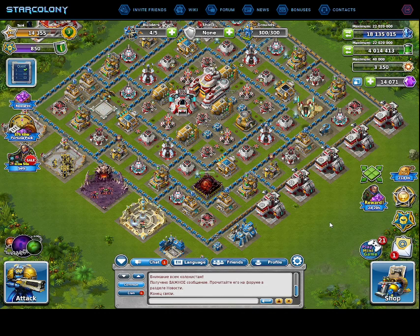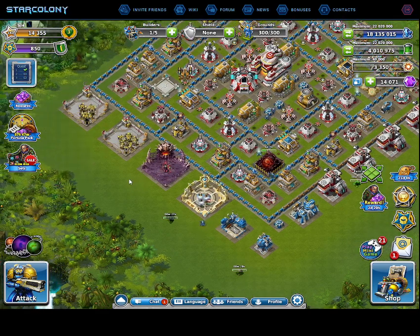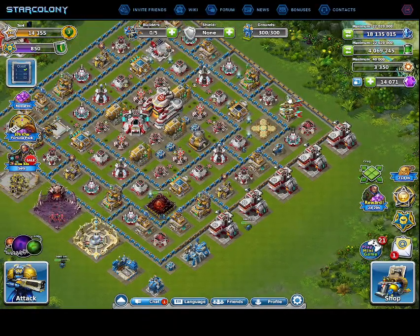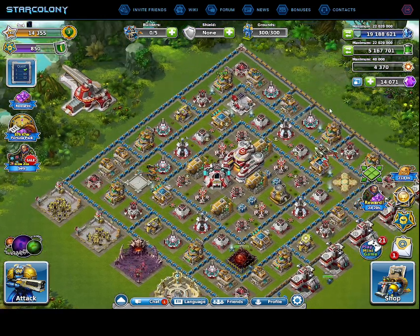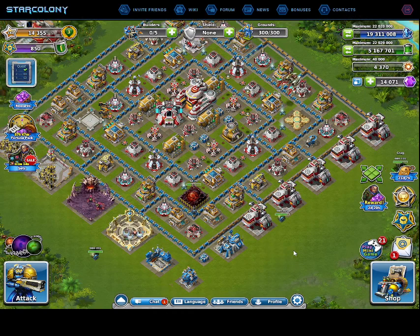This is my base on the first planet, which is called Terra Spirator. Here's how I do my routine. I start by clearing palm, rock, bushes, and fern — it gives a little diamond. Then you harvest your gas and minerals. You can see them at the top right. There's even Plasmium. It's all resources you need to upgrade buildings and troops. There's nothing really fancy about this game — it's really a clone of Starcraft.